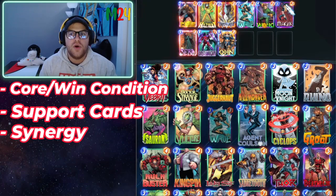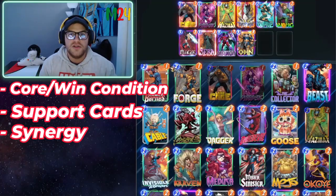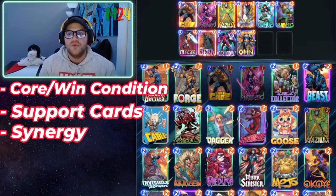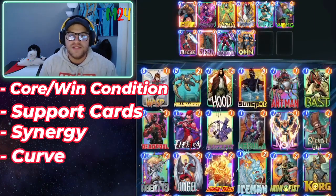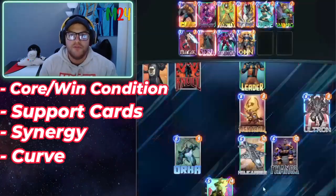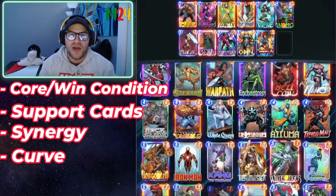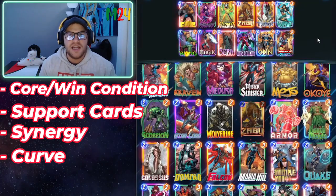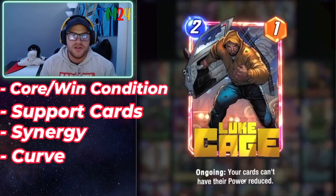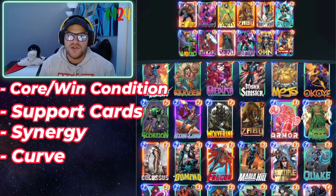We need to get Sarah and Magik out early, so we either reduce costs or get more energy. Wave lets us get Sarah or Magik out on four; Psylocke gives extra energy so playing her on three means we can play Magik or Sarah on four. Chavez provides consistent draw, which is hugely valuable. We add one more card for discounts as a flex spot — and we've hit win conditions, supporting cards, synergy, and curve.